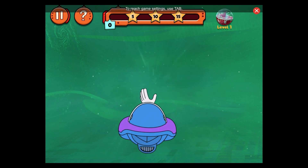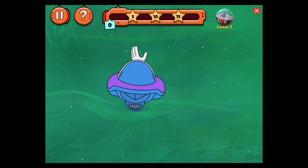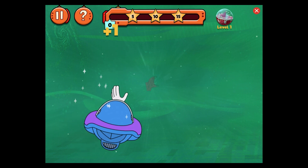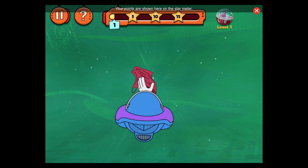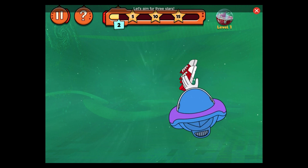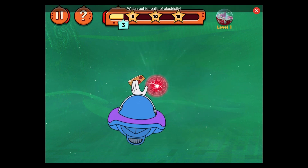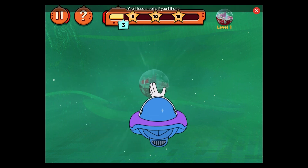To reach game settings, use tab. That's one point! Your points are shown here on the star meter. Let's aim for three stars! Watch out for balls of electricity — you'll lose a point if you hit one!